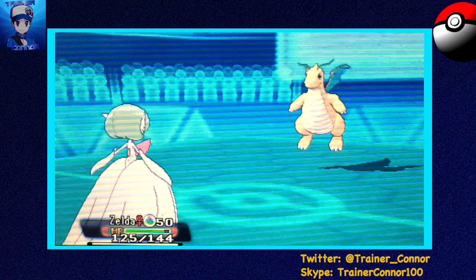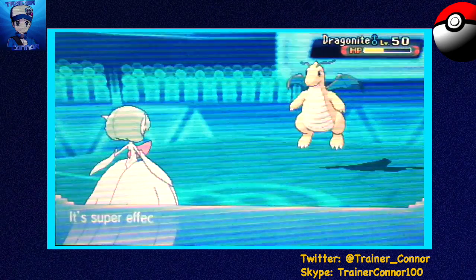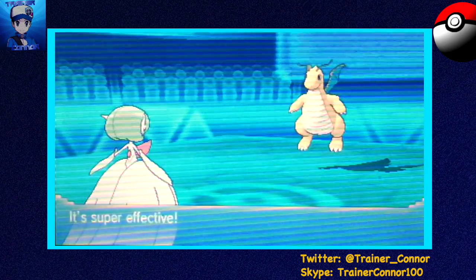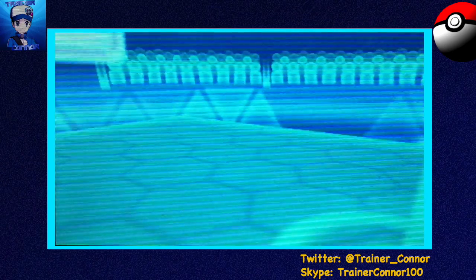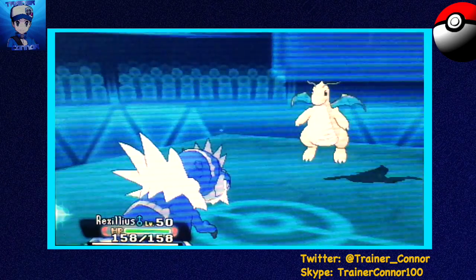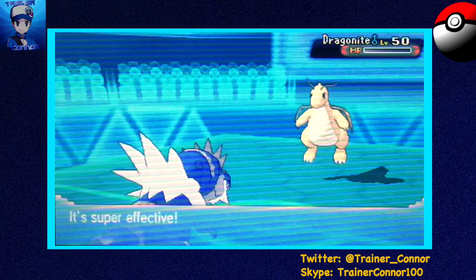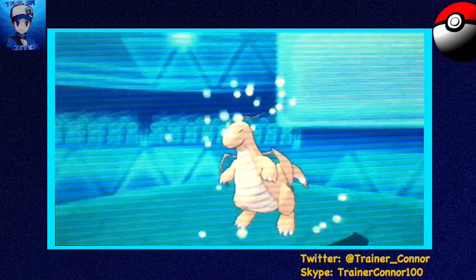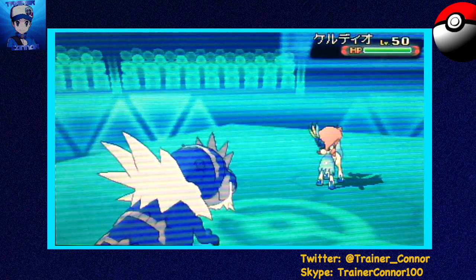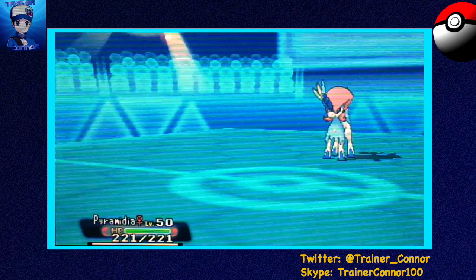Now is a good time to go back into Zelda and go for a Moonblast to break his Multiscale. I know it might not KO him. He has Steel Wing for a coverage move — I would prefer Iron Head over Steel Wing because Steel Wing is not that accurate. All right, we're going to go into our Shiny Tyrantrum here, Rex Ilius, and just go for a Dragon Claw to finish off the Dragonite, which was a little risky because he has an Azumarill which is a Fairy type.